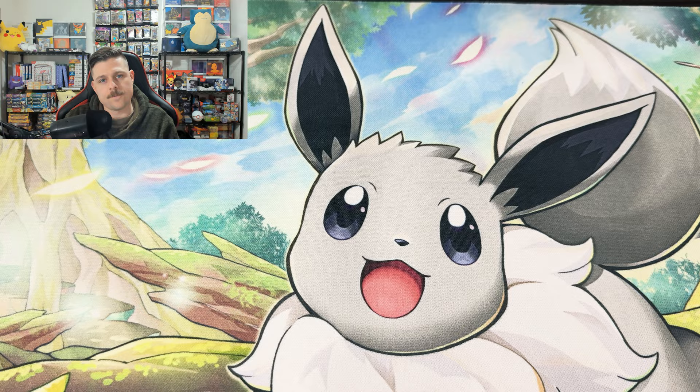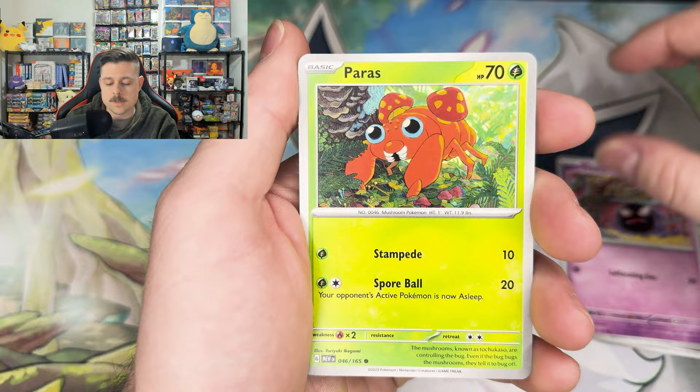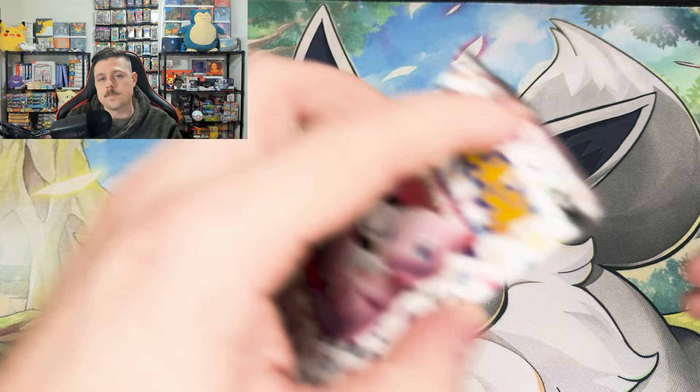This is pack number 12, guys — last pack in the second booster bundle. Maybe we can get a little last pack magic. Big air balloon, Primeape, Kakuna, Paras, and a Weezing. At least we got something out of that booster bundle — that's a solid pull, man.